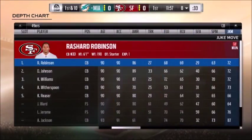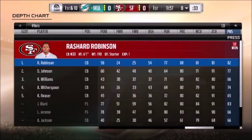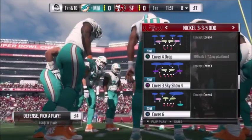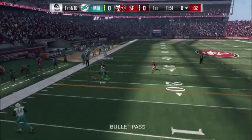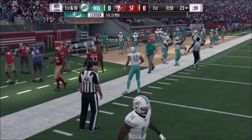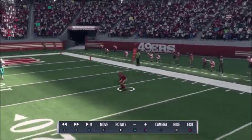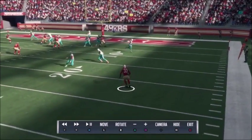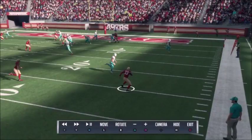Here we go, scrolling through the CB stats. They all have the same speed, agility, and acceleration, but we're changing the zone coverage ratings. Starting with Robinson who's 81 zone. He's throwing a short corner route - that's the main route we throw throughout this. Robinson makes the catch. Going into the replay, you're going to see that he doesn't really start jumping it until the ball is about halfway there.